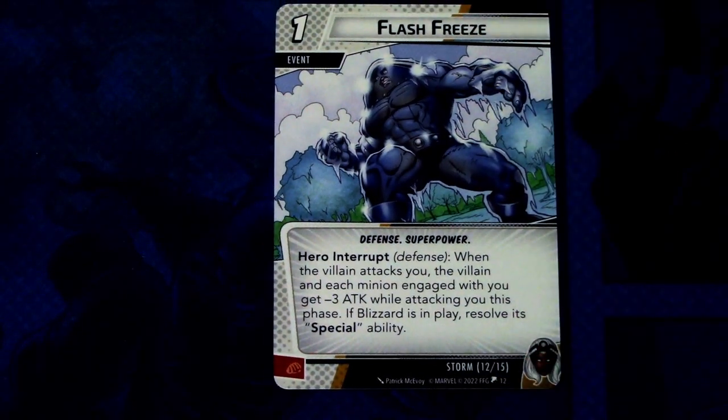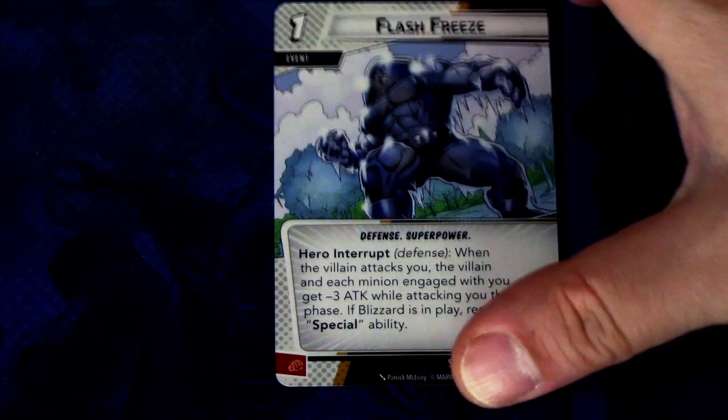Next up we have Flash Freeze — there are two copies of this. Flash Freeze is a one-cost event, defense super power with the Storm trait, hero interrupt: when the villain attacks you, the villain and each minion engaged with you gets minus three attack while attacking you. If Blizzard is in play, resolve its special ability. So it's a powerful defensive card.